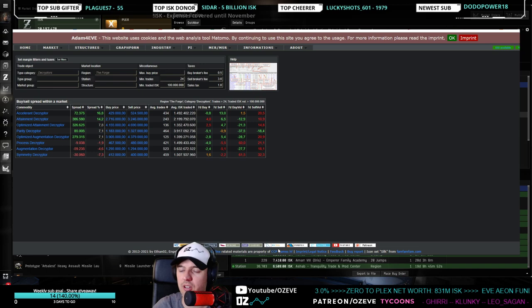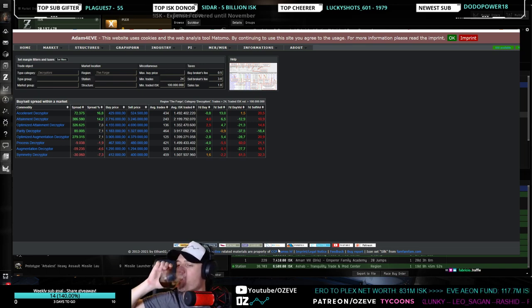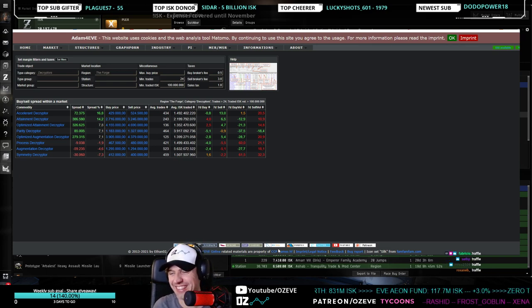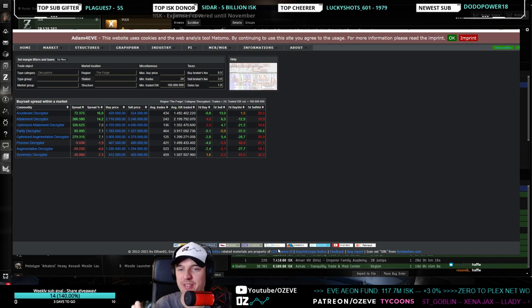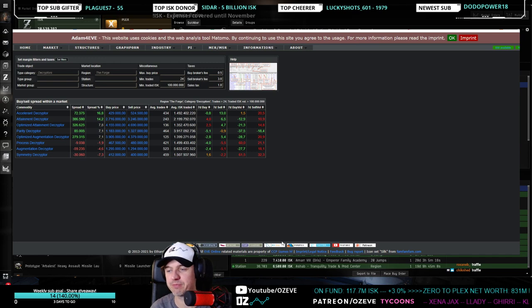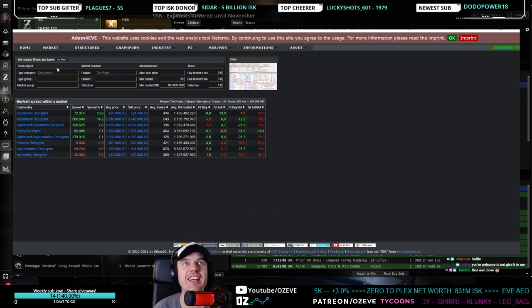For the third method, whether you win it or not, it's fair and square. The third way to identify a good item is by going through Adam4Eve.